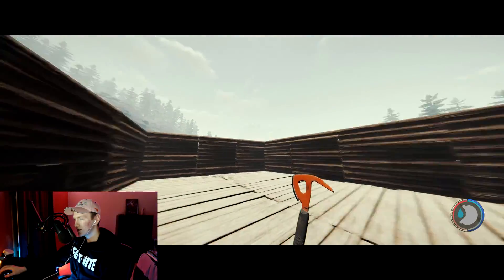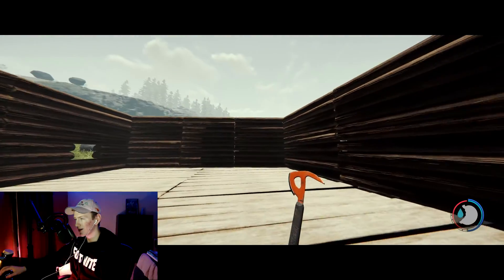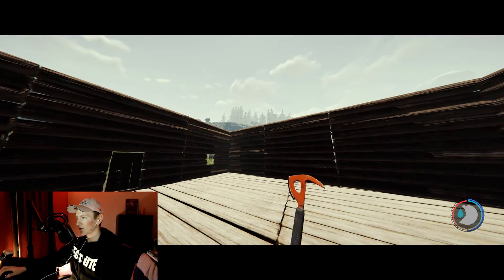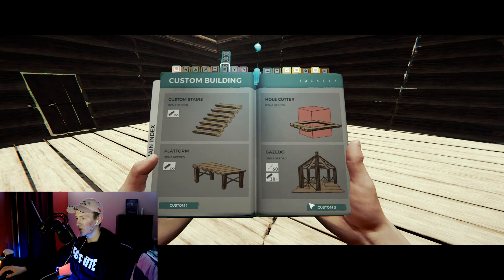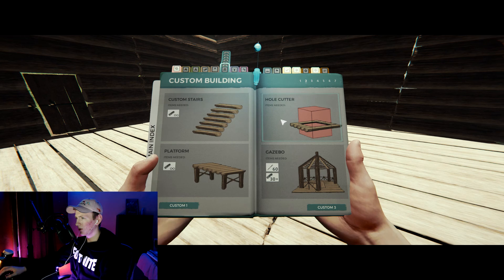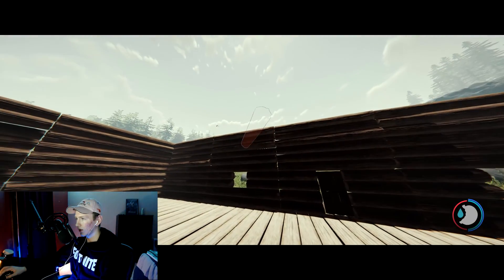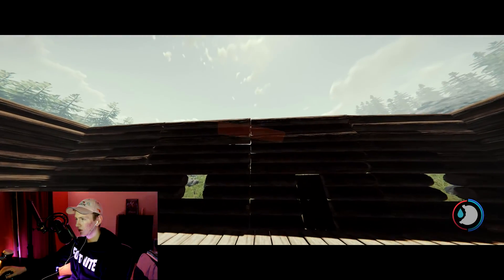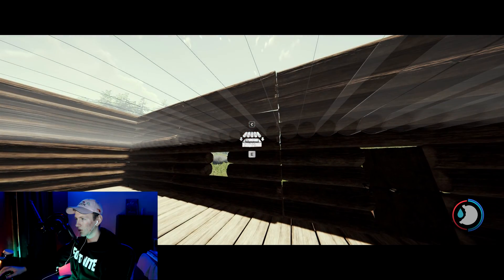We're done — we've got a two-story looking house now. I'm not sure how to add a second floor. I know there are many people who have second floors, but I on the other hand don't know how to make one. Let's see if we can do this — we're actually going to add a custom roof.